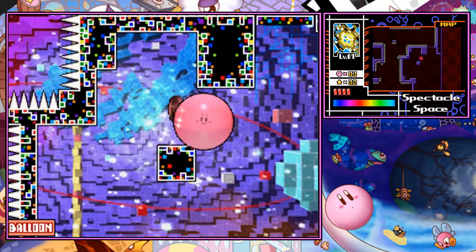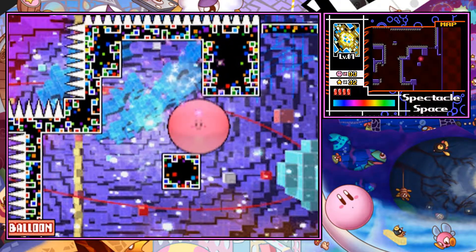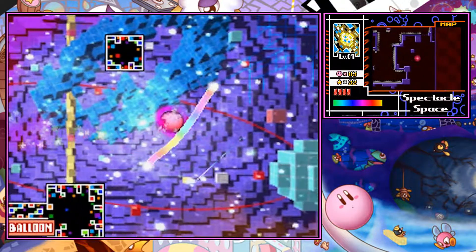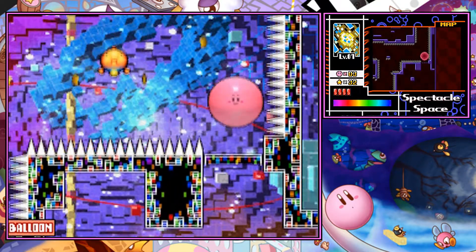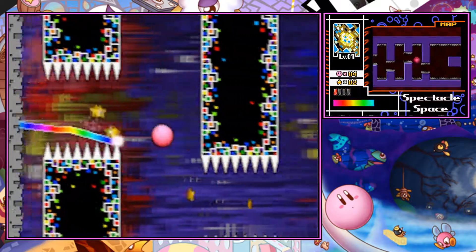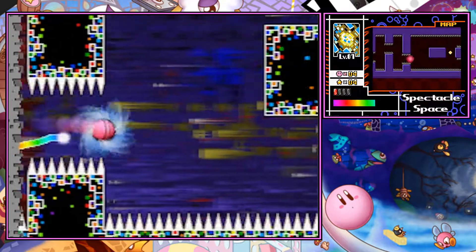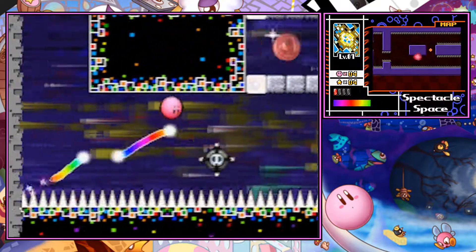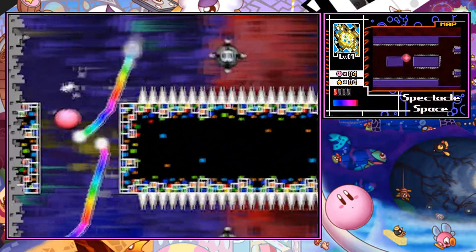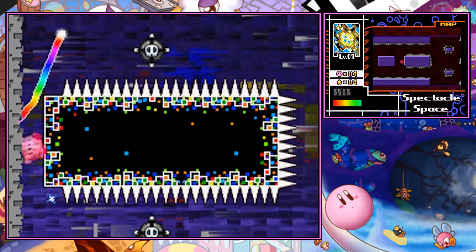That's basically, I believe, the second to last coin. Checking my timer right here, we are almost done with the coin collection, so that's pretty good. Right here, we're going to jump onto the last one. As you can see, here in World 7 at Spectacle Space, this one might also take a couple of tries because you are racing against time. This one is really, really annoying. And that's pretty much it.